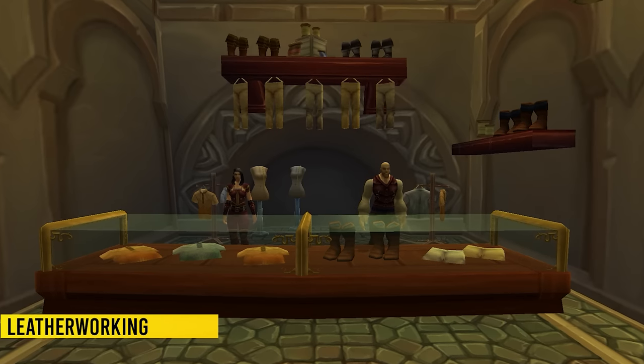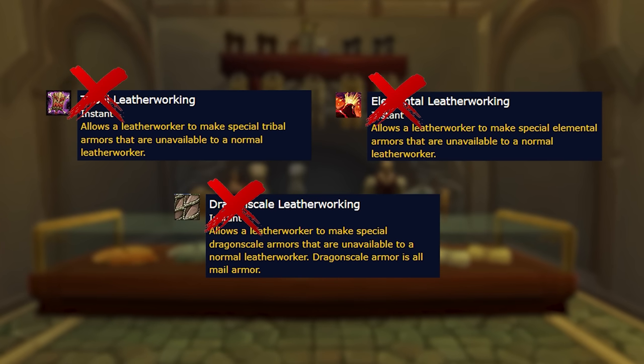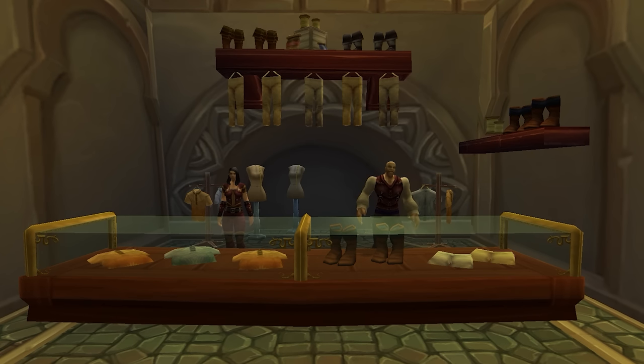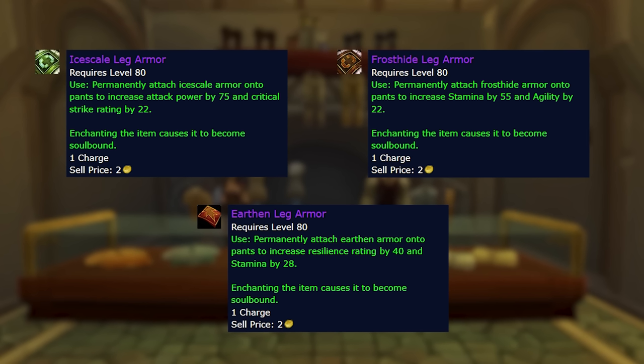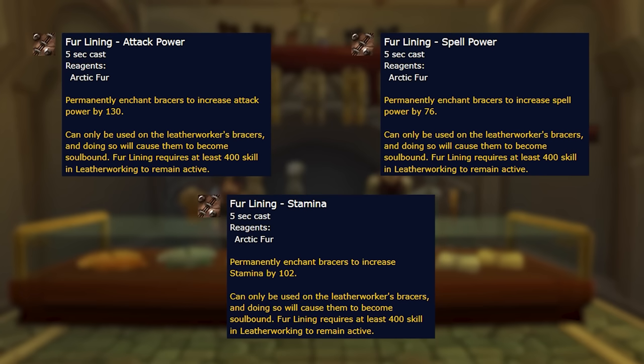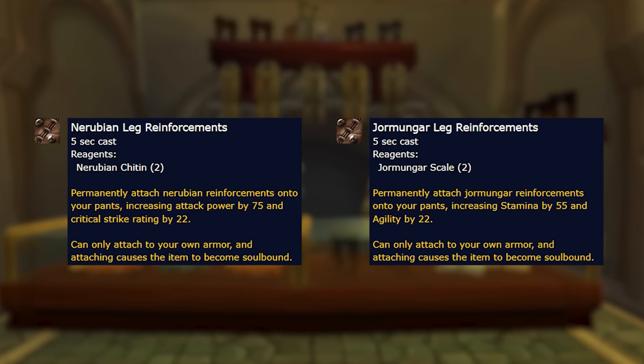For leatherworking, similar to blacksmithing, you no longer need a specialization to craft certain items. There are a lot of cool BOE items that you can sell on the auction house once you get the patterns that drop from raids. There are also new armor kits added to the game: ice scale leg armor, earthen leg armor, and frost hide leg armor. The bonus for leatherworking is fur lining enchants that go on your braces for a very beefy stat upgrade, better than what you can get from enchanting. You also get a much cheaper personal leg enchant.